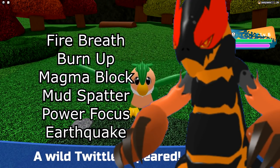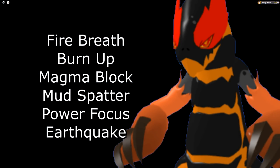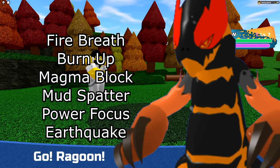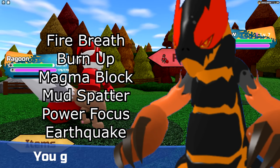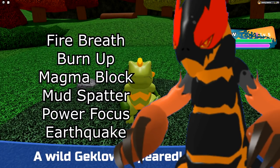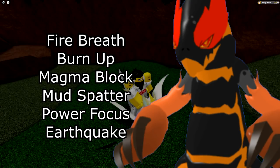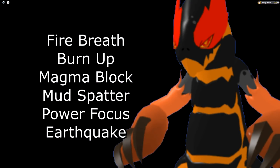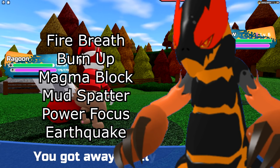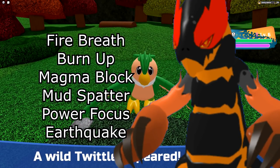Next is Eruptedon. You want Fire Breath as your best STAB move. I'd definitely recommend Burn Up as your second move — it gets rid of Icicle Traps or Poison Barbs on the field and basically sets you up. Definitely run Magma Block as your version of Dodge — if you predict a hard hit and it's a melee attack, the opponent takes a bit of recoil damage. For me personally I run Mud Spatter as the last move since I'm on a Nimble/Smart set with very low frail. Earthquake is an option but won't do that much. You could also swap Burn Up for Power Focus and Mud Spatter for Earthquake if you want to run a mixed set instead of strictly range.